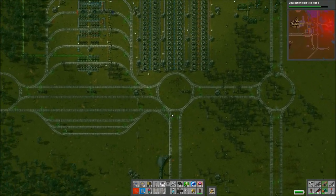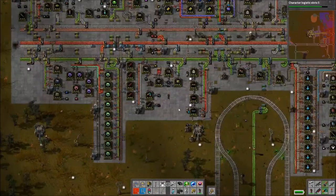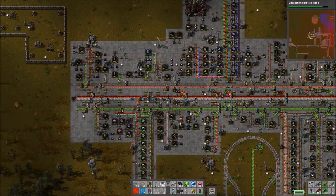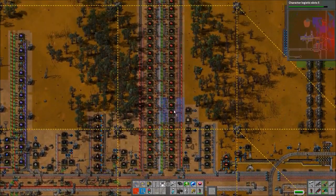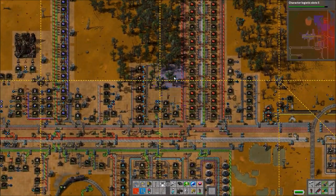We're now gearing our inventory up. I've got ten stacks of rails on me and a stack of curved rails — that should be enough. Combined with what we already have in the train, that should be enough to get us all the way back home. And then we'll just go back into the main base and do a little bit more flooring with our little concrete template.